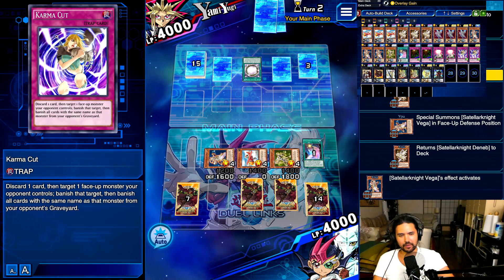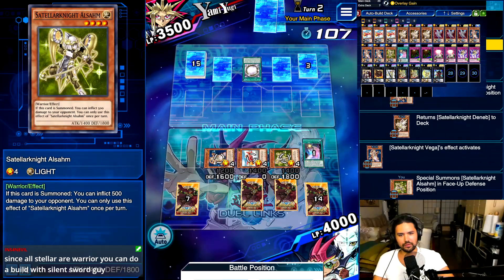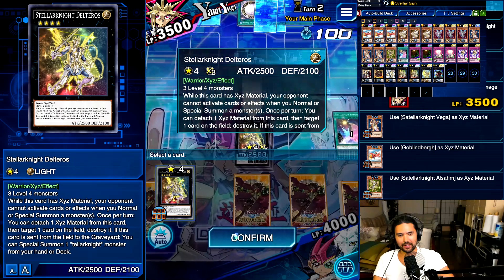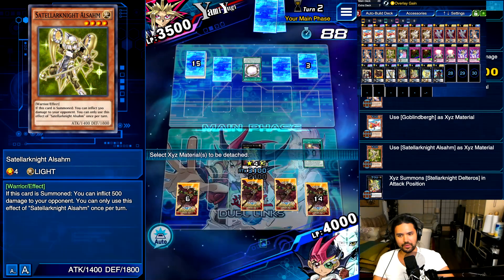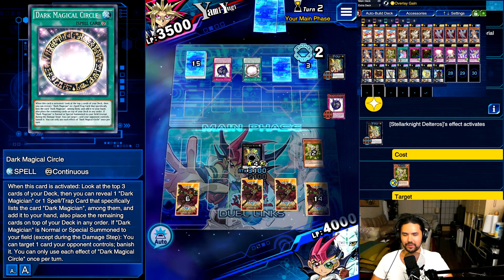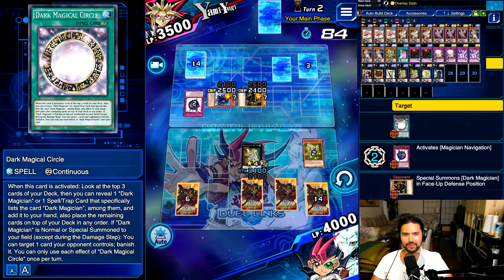Skybridge for Alsam, and then Deneb for Rigel or Deneb for Altair that I save. That might have been the better call, actually. But we couldn't have summoned anything. I'll play this. I exceed summon a monster. Oh seriously — wait, does he not have it? Overlay Gain! Delteros activate special ability, pop. Pop Alsam. Hit the magician circle!